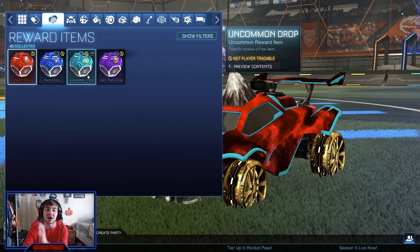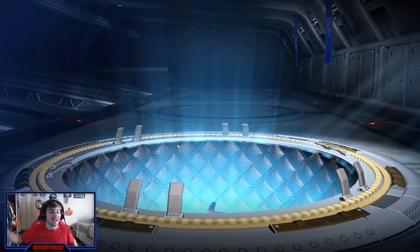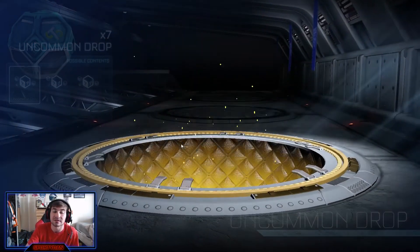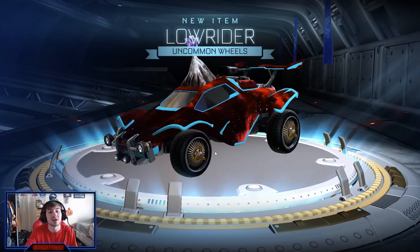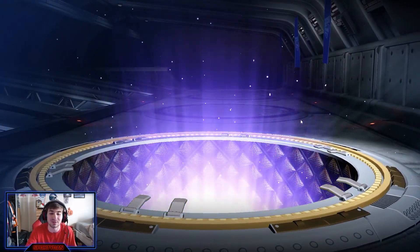We're going to start with the uncommons — just gotta get these out of the way. We'll obviously have trade-ups at the end as well, so stay tuned for those. I don't expect anything. Okay, Neptune meals — that would have been cool if they were painted. I don't think they'd come painted in an uncommon drop though. Well Rider wheels — I remember when all these used to be free. I think I say that every single year.